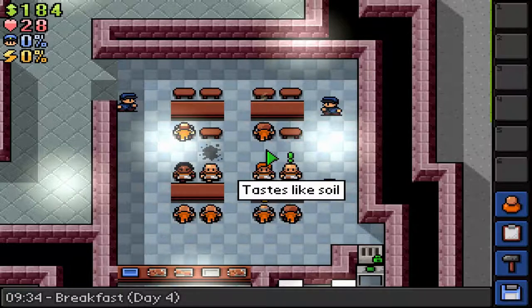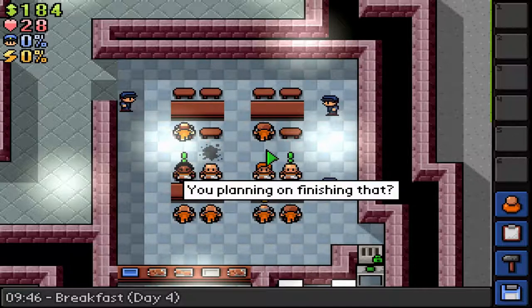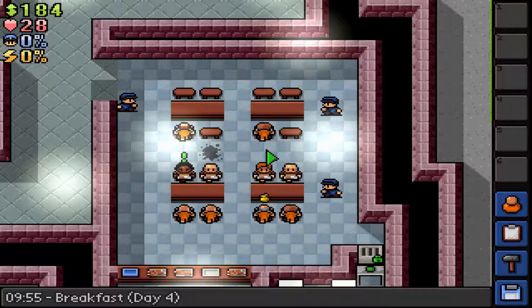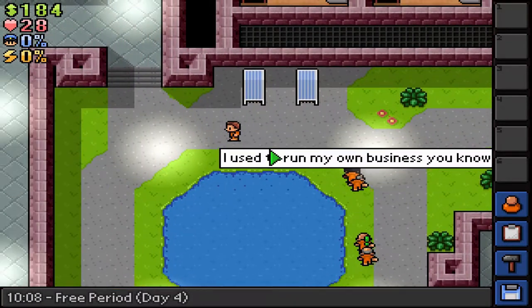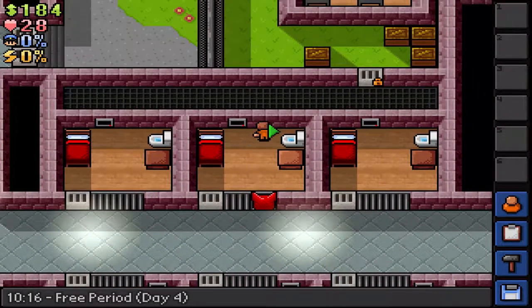There are two or maybe three other ways. One is the vents - not sure about that one. Then there's getting a purple key to go out through the door, and we're out. Or, the idea I think we're going to take: punch through this wall here and put up a poster to cover it - we won't get busted if the poster is up.